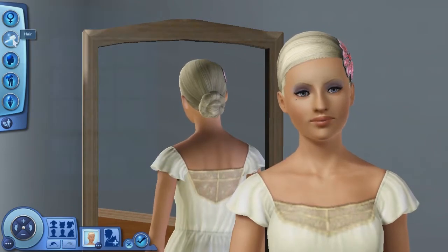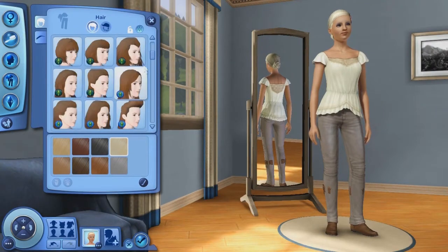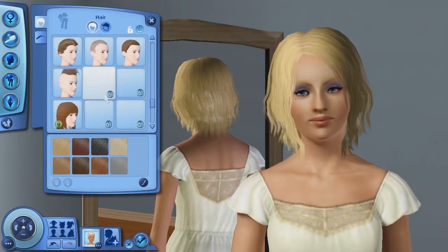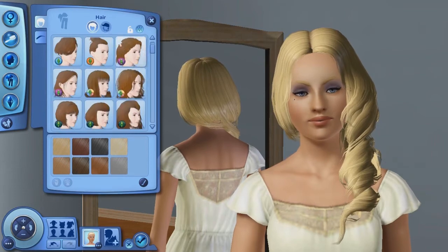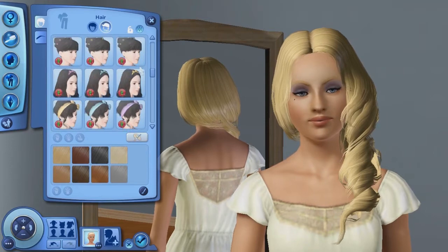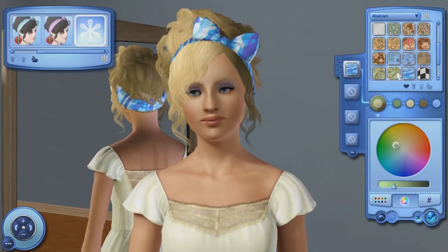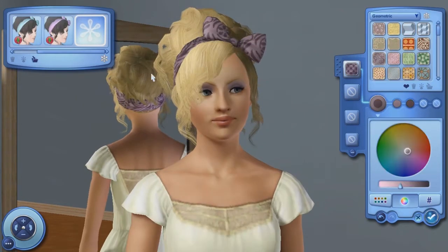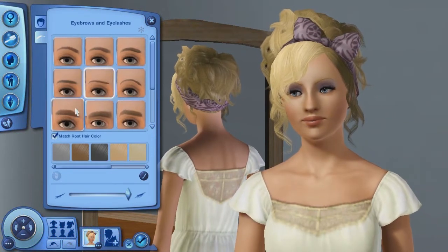I'm still just changing everything. I finished her face up, gave her blue eyes and blonde hair instead of that whitish hair, and then I gave her a hair with accessories. It was something from Master of Sweet Stuff — I love this hair but usually I don't use it. I decided to use it because I thought it worked really well with her, and I just changed up the bow to the way I like it.